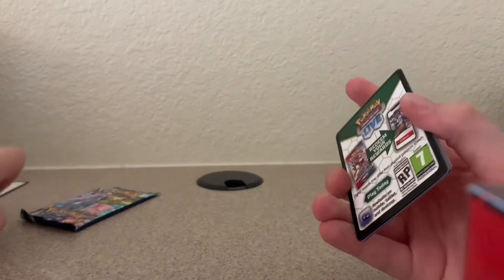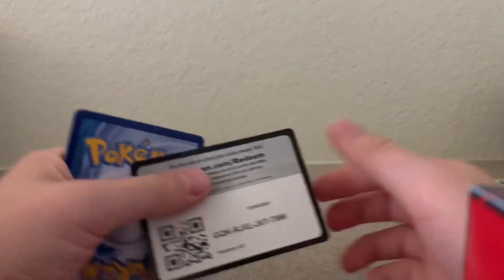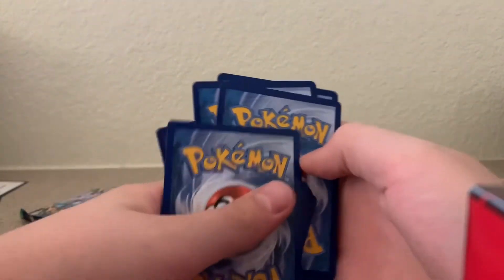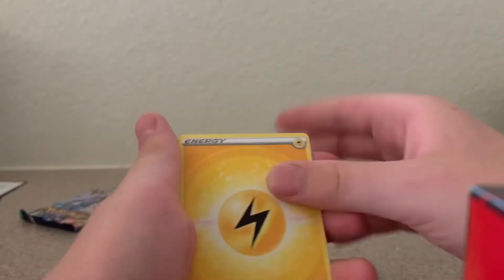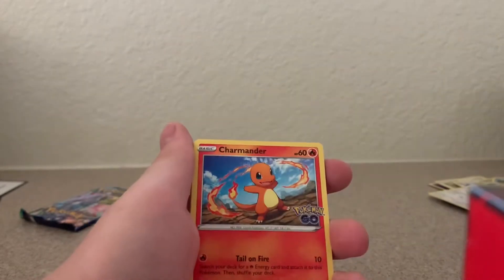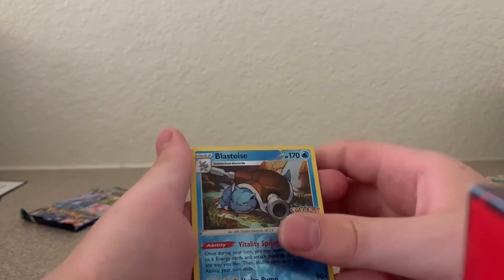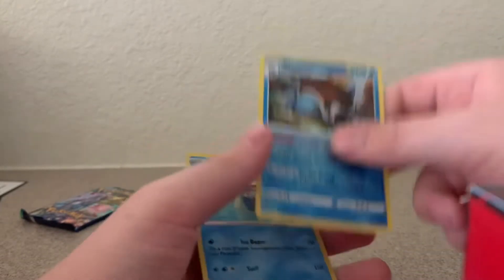That pack opens very easily. This is the second to last pack. Lightning Energy, Slowbro, Lunatone, Charmander, Apom, Bulbasaur, Magikarp — not reverse — Hollow Blastoise, and Lapras. Not bad, not bad.